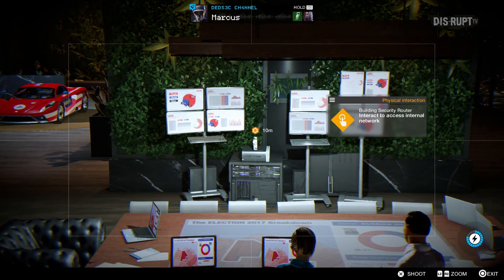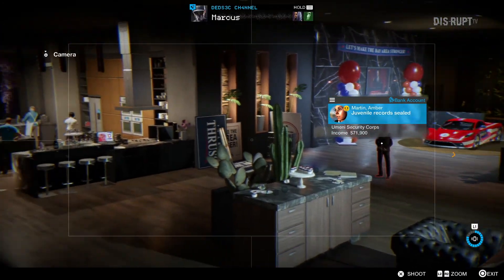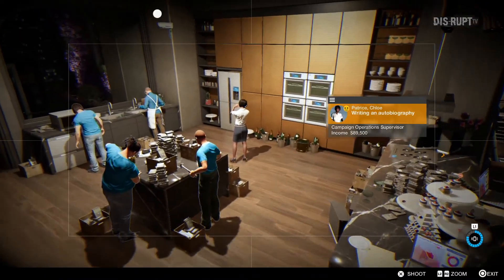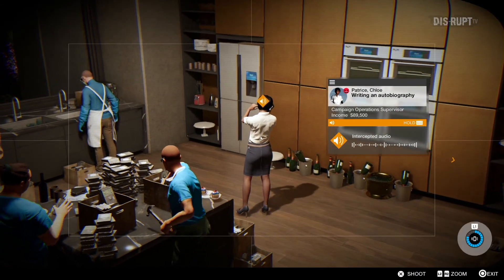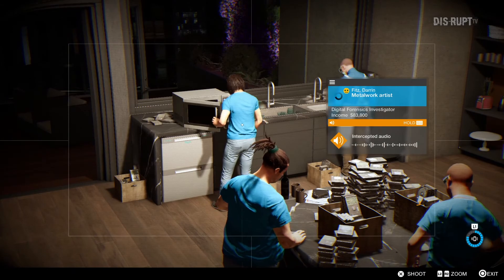They're scrubbing the evidence — get us access, Marcus, before it all gets wiped. I'll get you inside the system. Once I do, you use the botnet to brute force your way in and download everything you can. But once you start downloading, they'll know you're inside. It wouldn't be a party if they didn't — and I've got a surprise for them. They're done wiping the congressman's cloud. There's also a team at Invite scrubbing the backups — the best computer forensics team available.